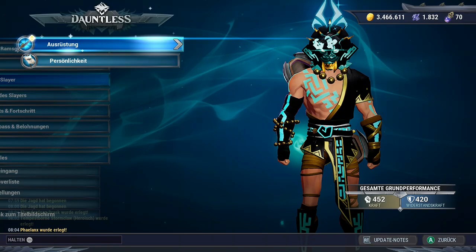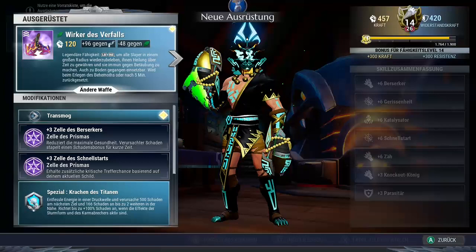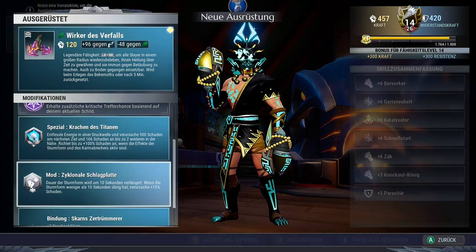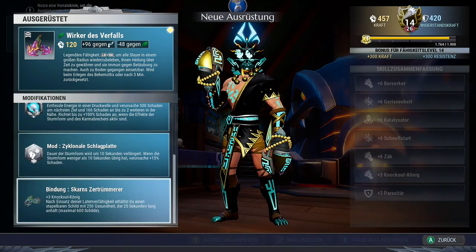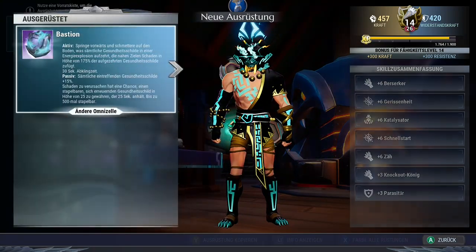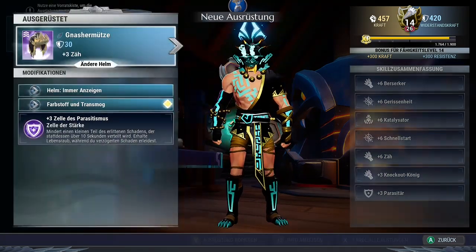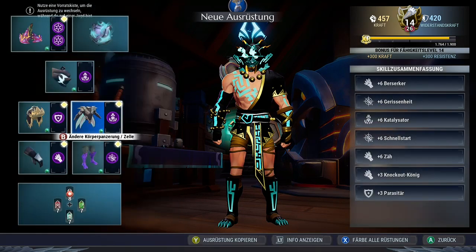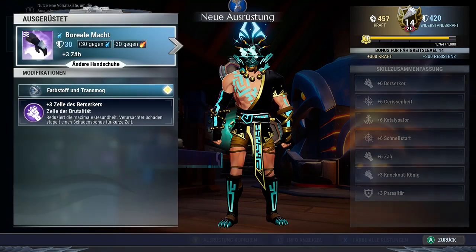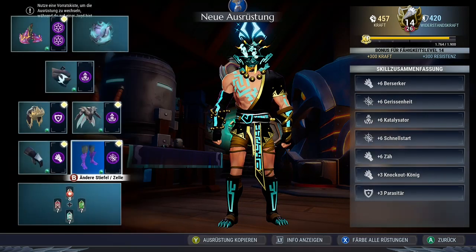There's nothing more I can say. Let me show you the build again: Agorist Strikers with one Circa Cell and one Galvanized Cell, the Titan's Crash, the Cyclonic Strike Blade and the Scorn Strikers as bound weapon, the Bastion Omni Cell with the Scorn Lantern with Catalyst, the Gnasher Cap with Parasitic, the Rezekiri Armor with Catalyst, Borreos Gloves with Circa, and the Trax Boots with Galvanized.